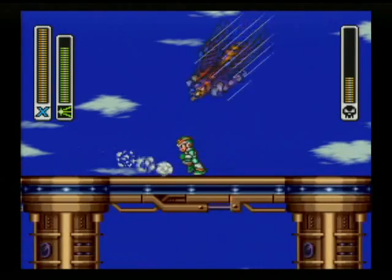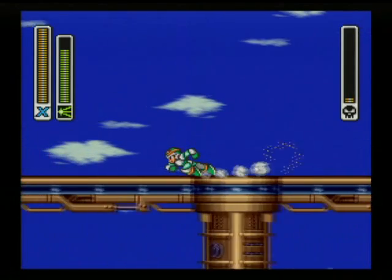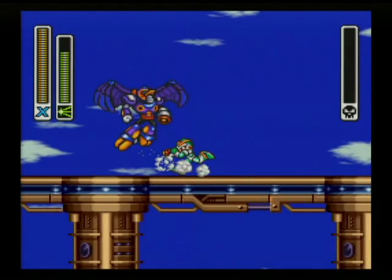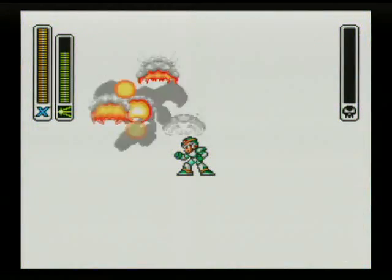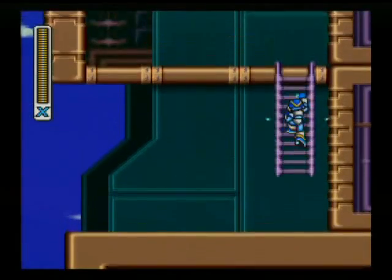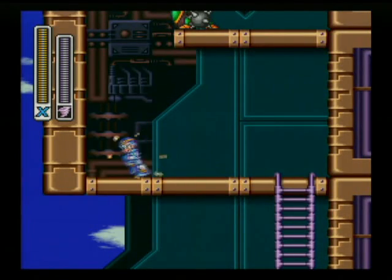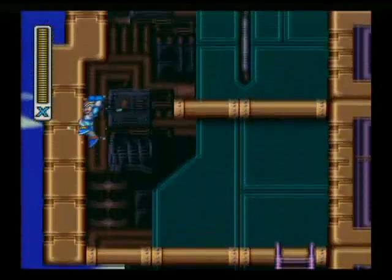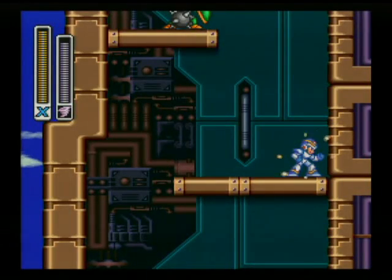This dude's just getting melted. You guys are nothing to me — Sigma's the one I'm after, I'm here for revenge. See how that guy's situated? There's no real good way to hit him the way he's angled, so what I opt to do is a charged-up Storm Tornado because it goes vertically, and you can hit him underneath while he's throwing his thing toward you off the wall. That's what I found to be the easiest way to kill these guys.